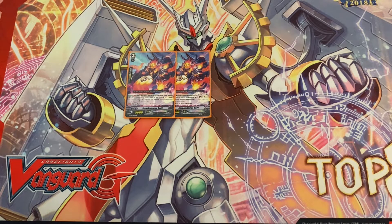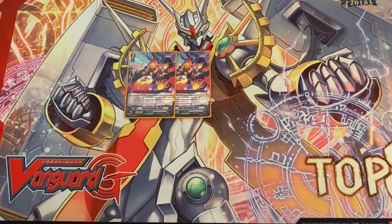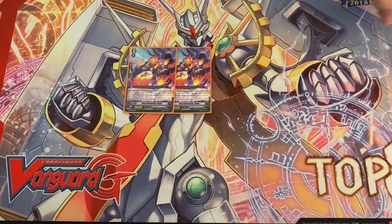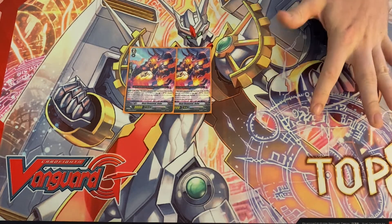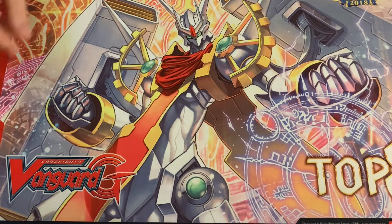Damage denial is going to be a big strategy against this deck, so we play Bobo because when we stride our new stride from Premium Collection — which is basically Anger Blader but more insane — we're able to give ourselves that damage. Another thing with Bobo is you counter charge, soul charge, and then deal yourself a damage, so damage triggers also activate. Say you hit a draw or a crit, you can put that 10,000 power on one of your rear guards. The deck doesn't really have a lot of defense anyway, so Bobo just helps you aggro harder and get all your plays off.